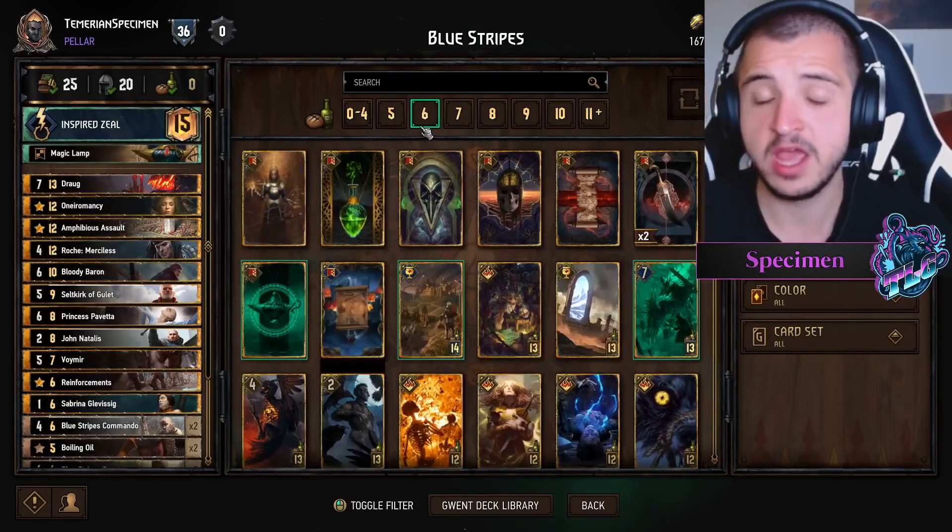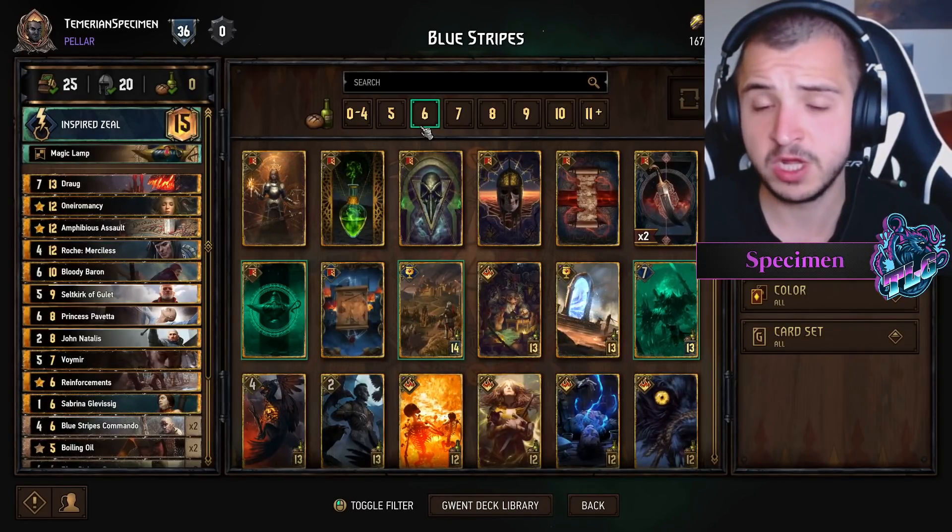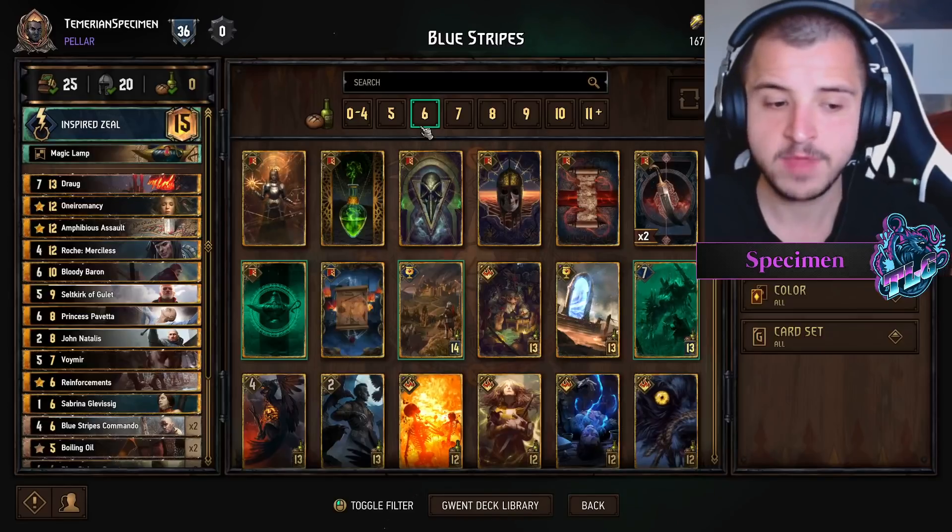It could be a Fallible target, but I just think the Boiling Oils are too damn good not to use — and Animancy with Reinforcements gives you that tempo in round one. John Natalis gives you that consistency of hitting Assault, which is your most important card. A bit of Sabrina I don't think is ever a bad thing, and in round three against decks that aren't Skellige it's going to come up really clutch because lots of decks do go wide. I hope you enjoyed the video.